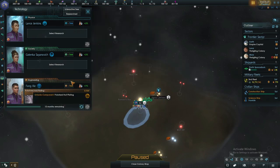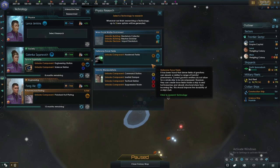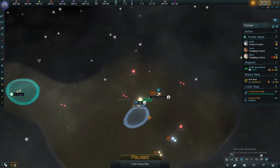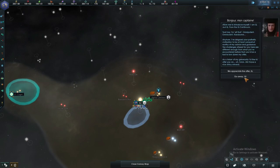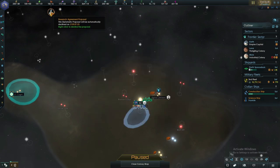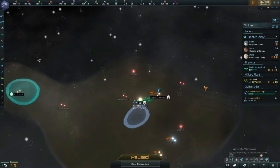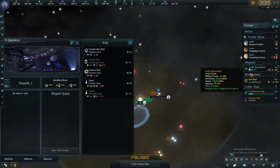Engineering stations and we'll get hardened shields because I want to get shields for when the Xindi attack — well, not the first attack, the second one. The Q'teller rights wish to have an embassy, so I shall accept. And the Vulcans want a research agreement, which I shall also accept.